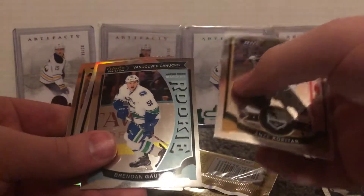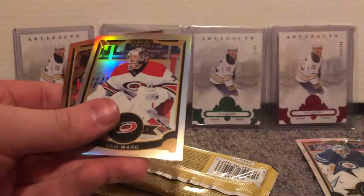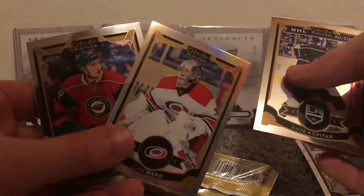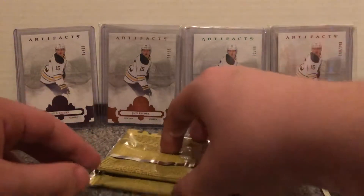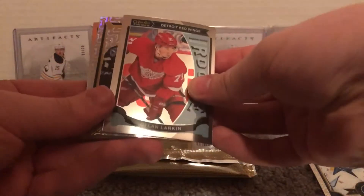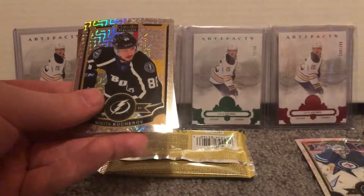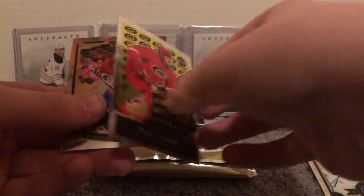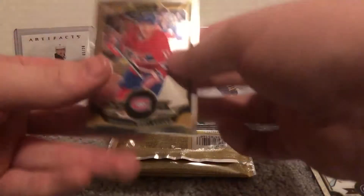Anze Kopitar. Brendan Gaunce rookie — lots of Canucks rookies pulled I'd say. Cam Ward — I think Cam Ward might be rainbow slightly, yeah it's rainbow, shows better on camera. Two packs left — will we get an auto? You're going to come to learn I'm extremely optimistic about this, not a lot of other YouTubers are like that. Dylan Larkin — second rookie of his that we pulled. Nikita Kucherov, not numbered, it's the tracks. Noah Hanafin RC, that's nice. And Brandon Gallagher.